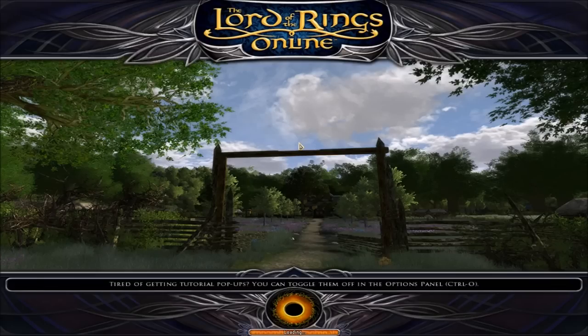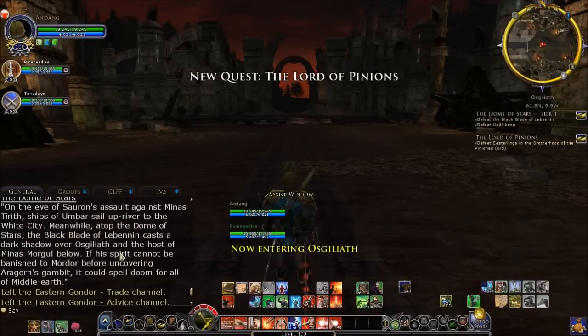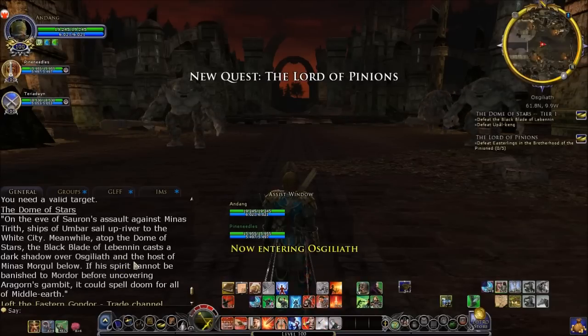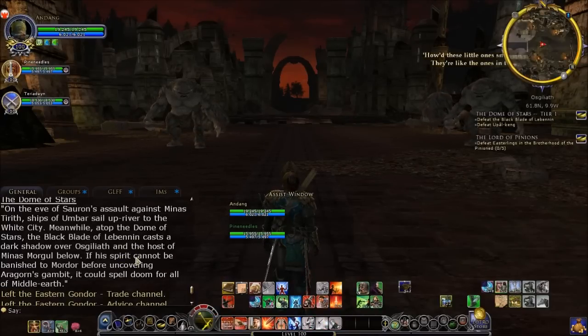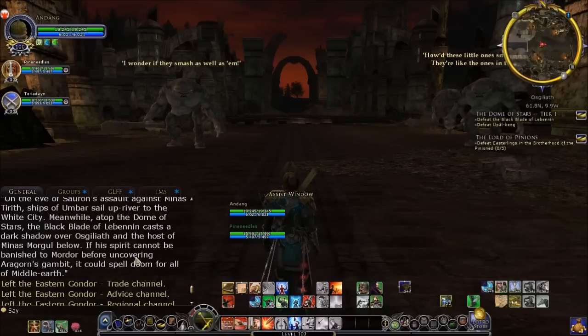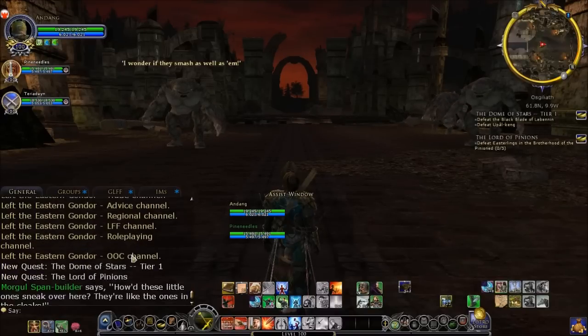We'll see how it goes. On the eve of Sauron's assault against Minas Tirith, ships from Umbar sail upriver to the White City. Meanwhile, atop the Dome of Stars, the Black Blade of Lebanin — and the hosts of Minas Morgor below. If his spirit could not be banished to Mordor before uncovering Aragorn's Gambit, it could spell doom for all of Middle-earth.